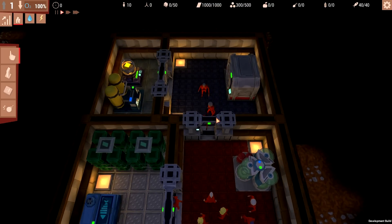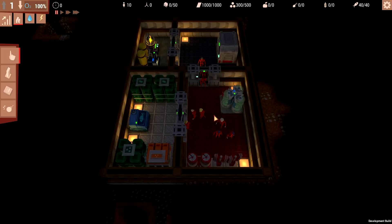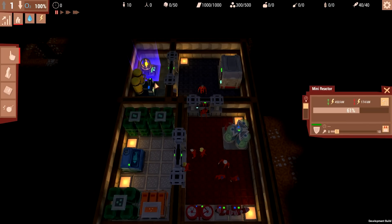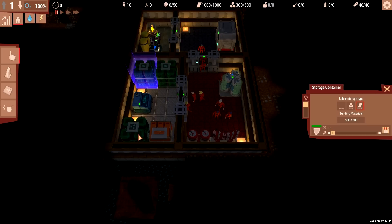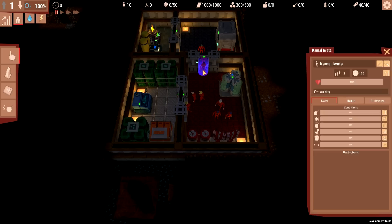So welcome to Vault 101. I'm just going to pause time for a second here. Basically, this is entirely randomly generated as far as I can see. It just kind of starts you off with some bare basics that you need. You've got a power generator there, that's a water pump, some storage containers with some basic materials to get you started, a fridge, and these are the air purifiers over here, along with a bunch of people who are relatively young.